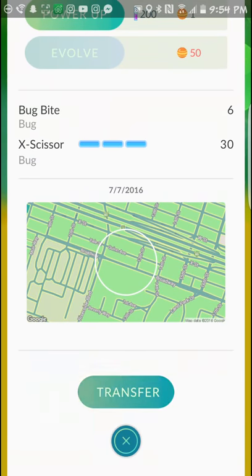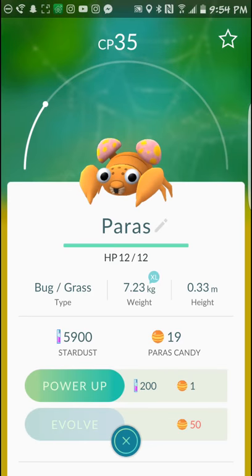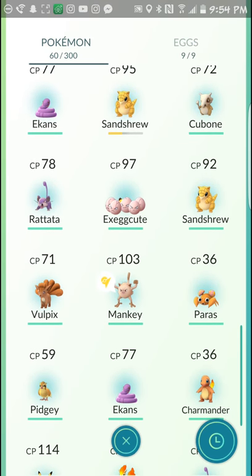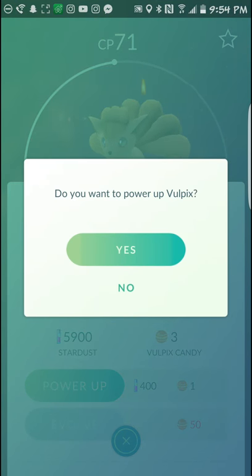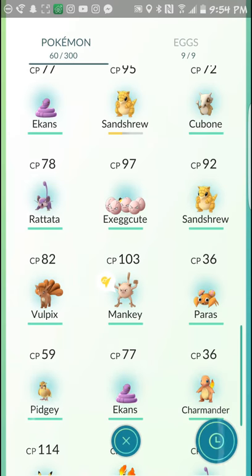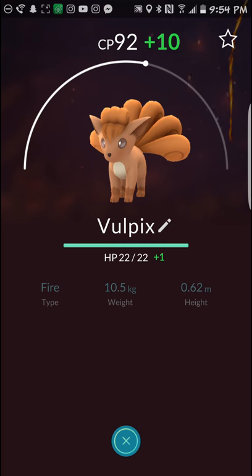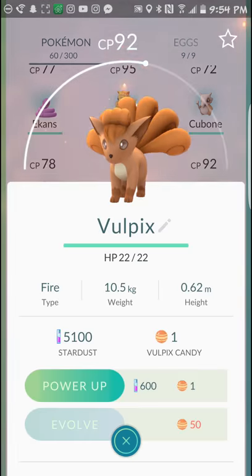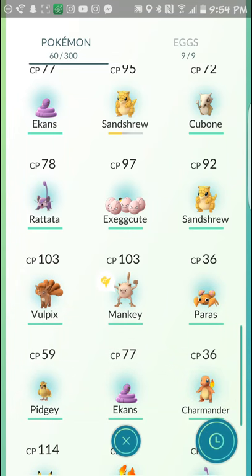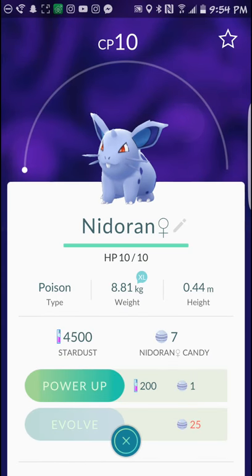I picked up quite a few Paras — I'll get rid of those. I picked up a Vulpix and I'm actually really excited about the Vulpix — I should probably level up the Vulpix. I wish they called it 'level up' instead of 'power up.' I don't really like 'power up' as a term — 'level up' is just more intuitive. I'm going to respect the game terminology and say 'power up' in my video titles, but I've gotta say I don't really like that choice from the Pokémon team.